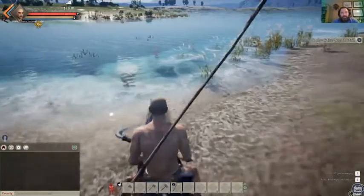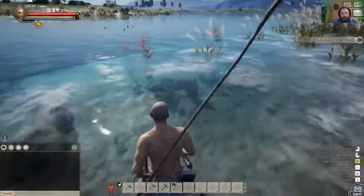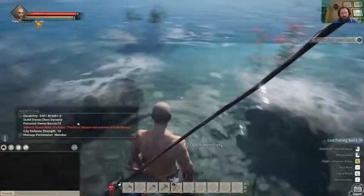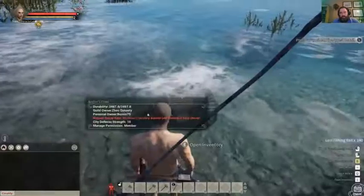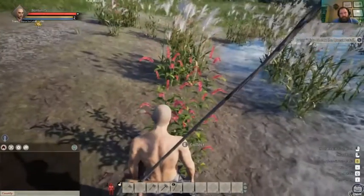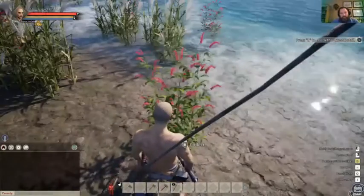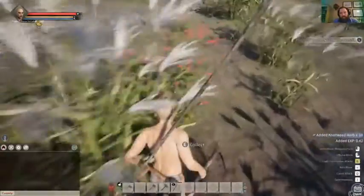We have two fish traps here in the water, so while I'm here I'm gonna go ahead and put a little bit of bait in them. For cooking recipes you're gonna need special stuff. This will be the first one - this is the knotweed herb. It's this red looking flower, so we hit it and we see it just gave us 10 of the knotweed.